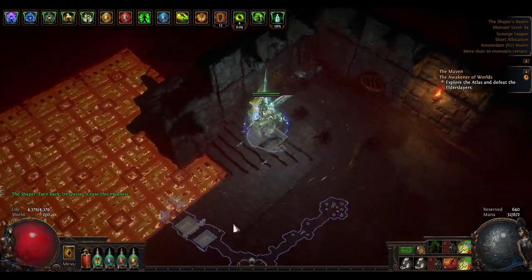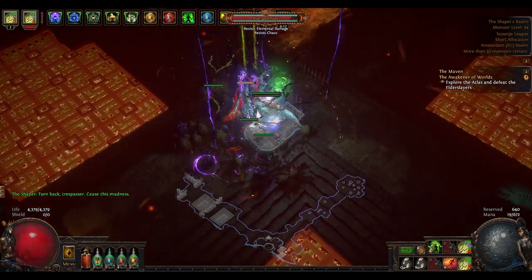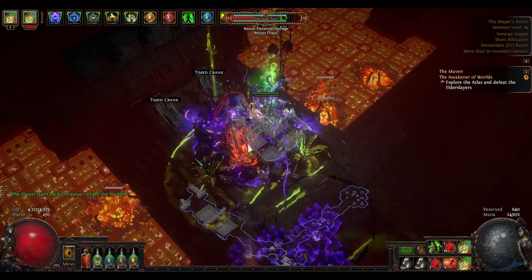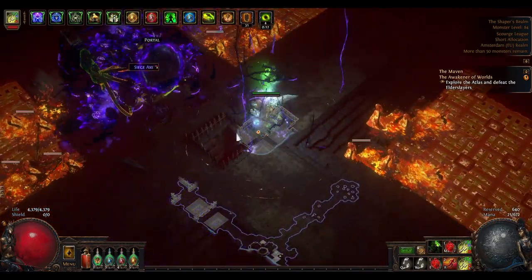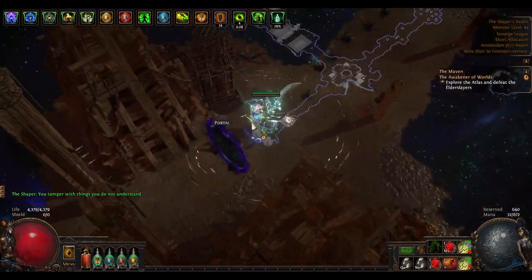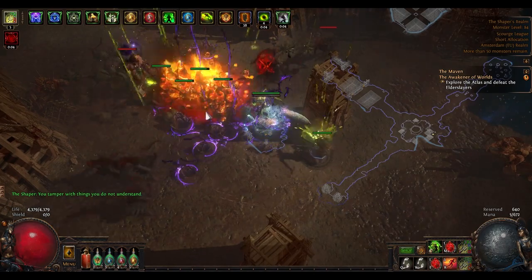Shaper is one of the easiest in-game bosses and most builds are able to kill him if you learn the fight mechanics, which are not hard at all. If you need a build to farm Shaper, make sure to check my Ignite Detonator Elementalist at the end of the video or linked in the description.